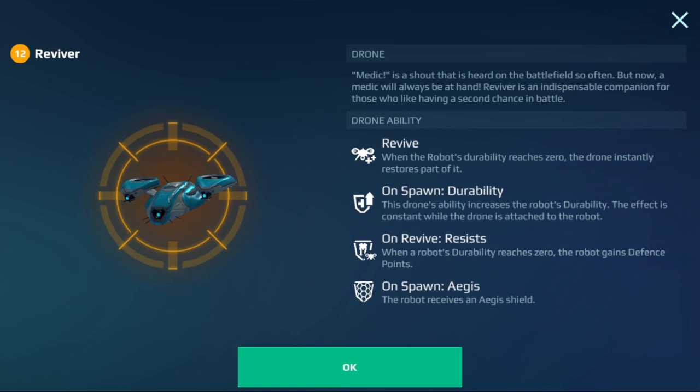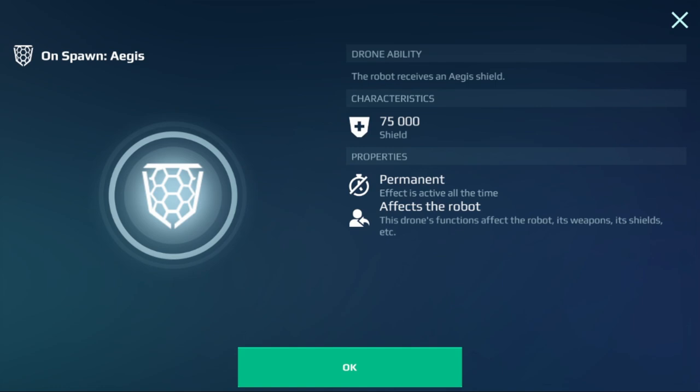Next, we have the Reviver. If your robot dies, you basically repair yourself and come back to life. On spawn, you get extra durability. On revive, you gain defense points. And you also get an Aegis shield that starts when you spawn — it essentially gives you an Aegis shield that stays on all the time, kind of like a Mars. I haven't actually used that one yet, but it will give you an Aegis shield the entire battle.